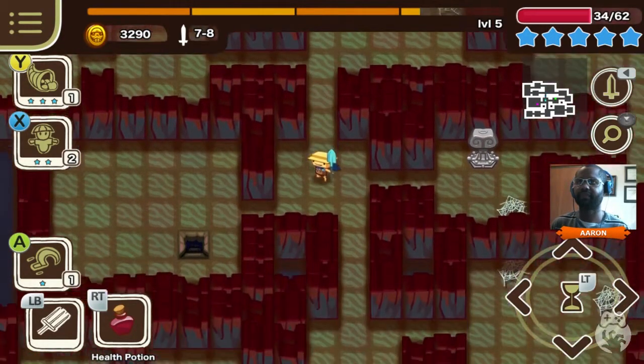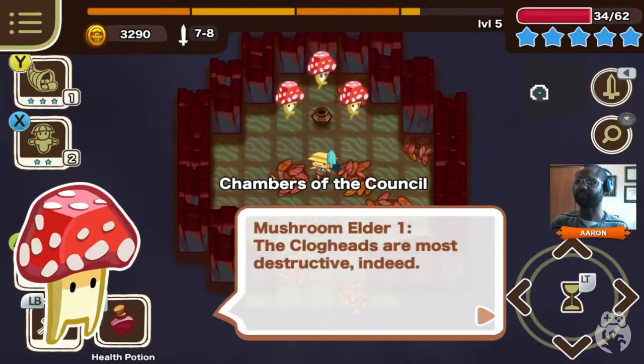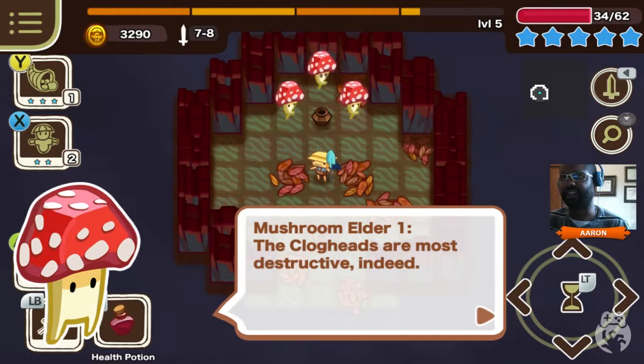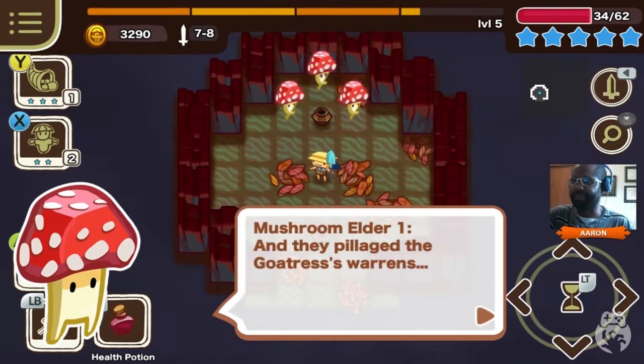I went through the entire floor right here. I'm a little weak. I could cornucopia, I could also wait. Here's a boss level, I think. 'The clogheads are most destructive indeed.' I did kill a lot of mushrooms to get here. 'They've already put down gentle big ick' - a big ick, it was a slime enemy from the very first map level. And 'they pillaged the Gotrys' warrens' - I did do some stuff there as well. I admit that.